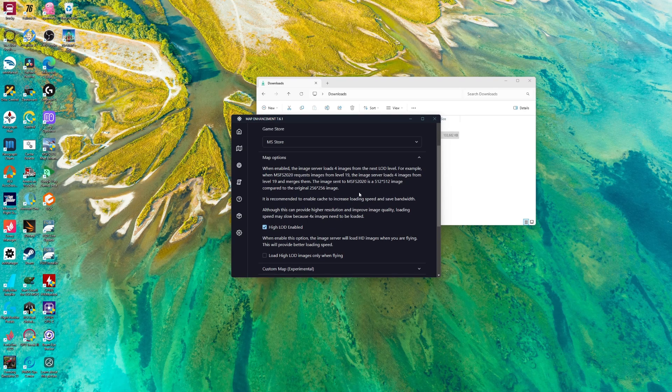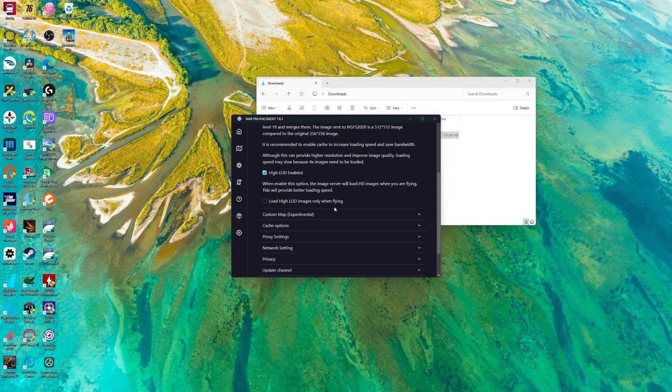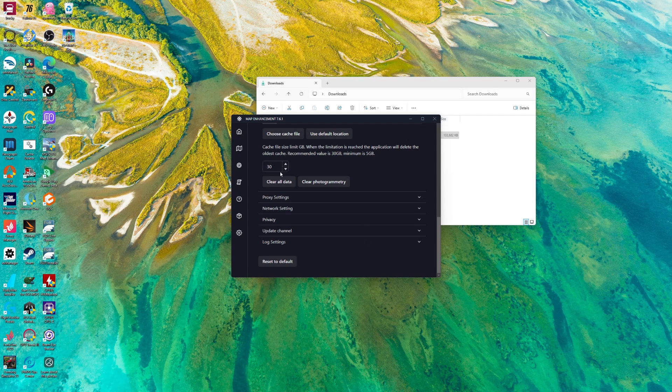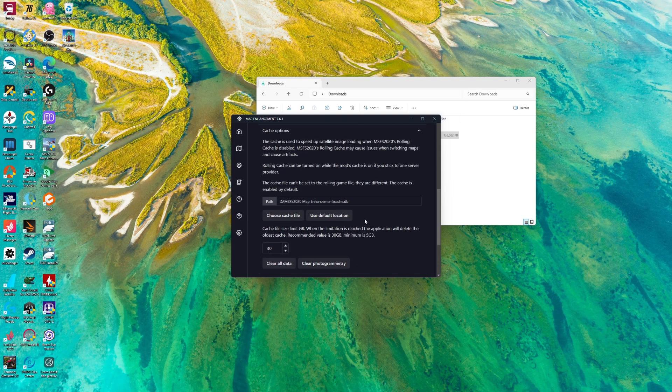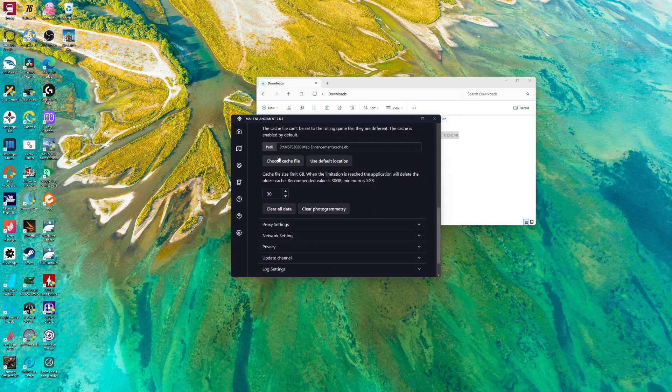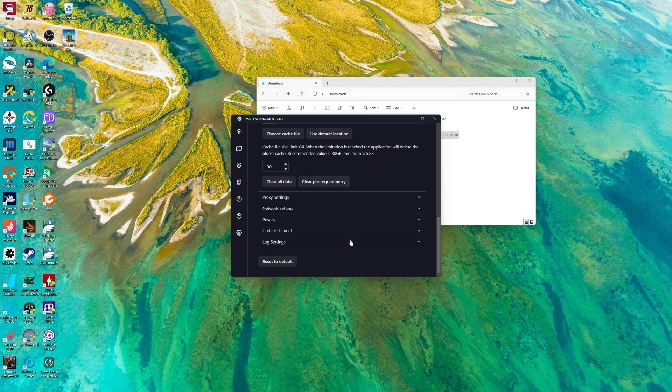Make sure you start this before you start your sim. Make sure you've got your photogrammetry trees on in the sim, and make sure you've got this started first before you get to the sim. I go ahead and set mine at 30 — I know some people said there's a 10 or five, but I set mine for 30 because I've got the room. I've got a hard drive and I'm about two, so that's no issue. Clear your cache — clear the data, clear photogrammetry trees, and all that good stuff.